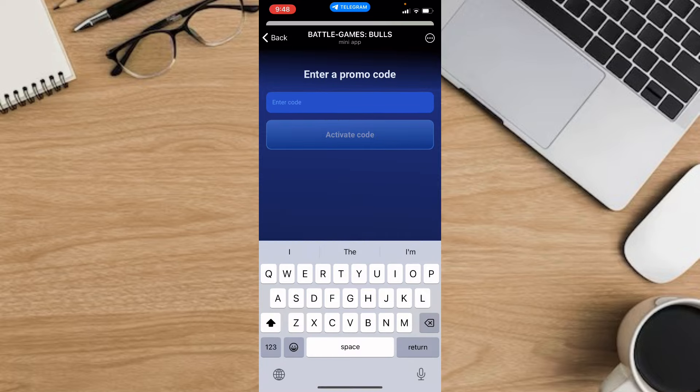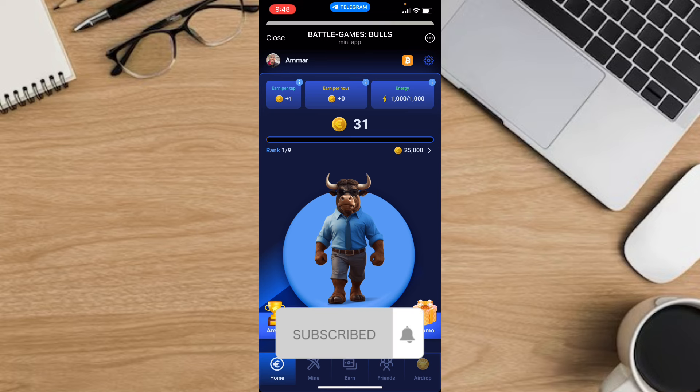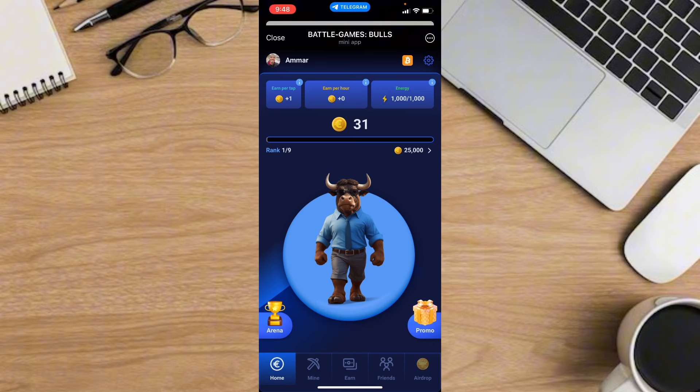After you've done all that, you'll be able to click the promo code section and add the promo code if you already have one. Add it and activate the code — and that's it! Let us know in the comments if this video helped you. Don't forget to like and subscribe, and thank you for watching.